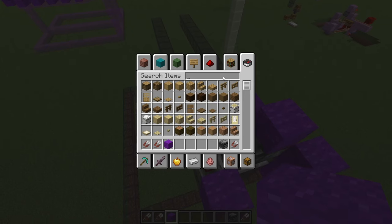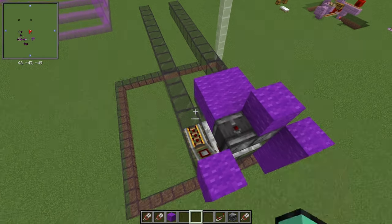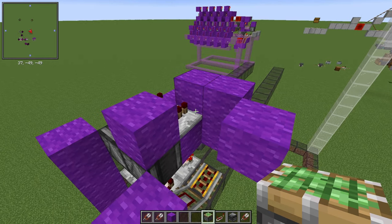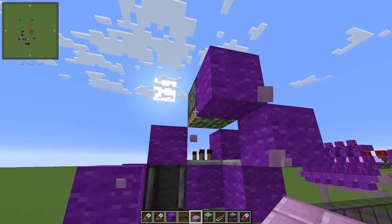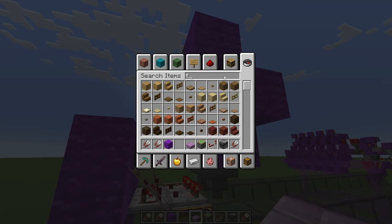Build a two by two platform next to those observers. A repeater will take a signal from those observers, then take a signal from the block that repeater was facing into and put another repeater. Build up by one and put a sticky piston with a slab underneath it, and add a torch to power that piston.